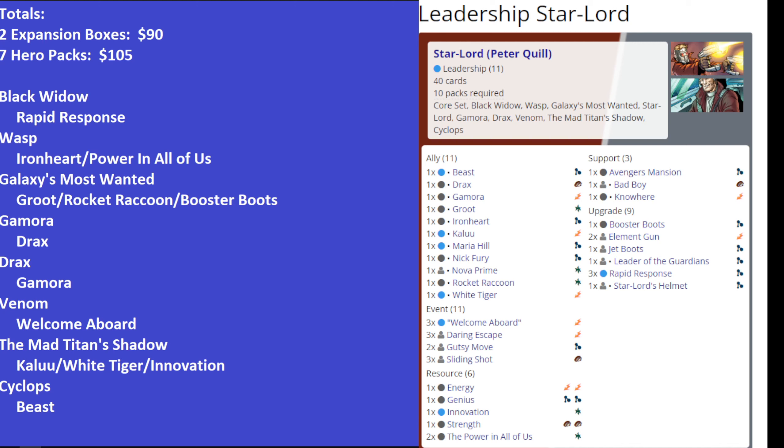We'll take a look at the leadership deck used in his gameplay video, talk about what the most important cards are and what substitutions can be made. It is an expensive deck — if all you have is the core set, this deck would cost $195 to make because it involves two expansion boxes and seven hero packs.